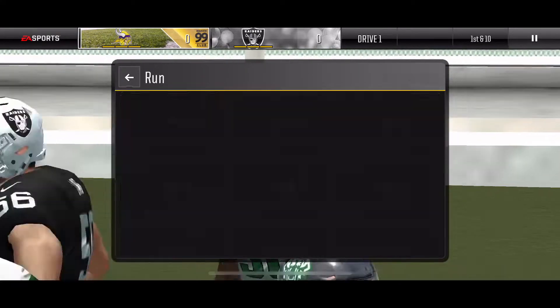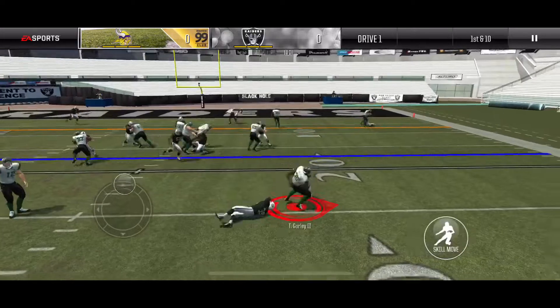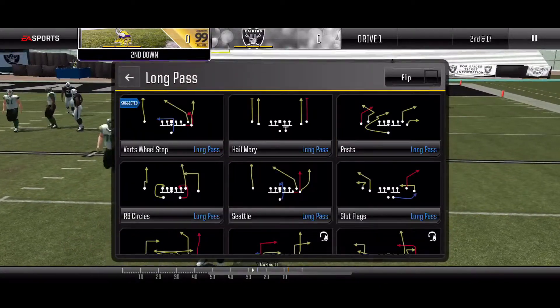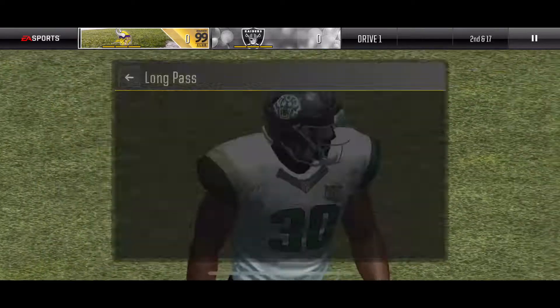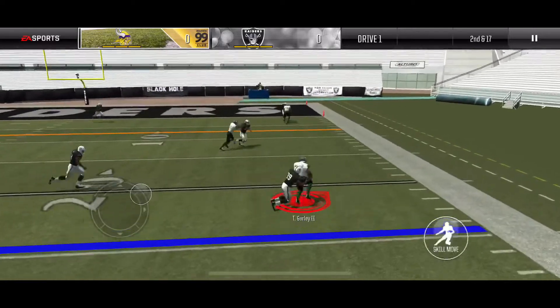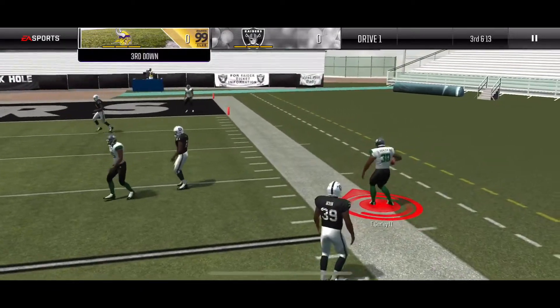Now we are going to try power 0, see what we can do. We bounce to the outside, get stuffed, break a tackle, but we lose big yardage - 2nd and 17. We go right back to hitch and go, see what we can do. We hit our drag route, turn it up field, but we don't get much. We get 3rd and 13 here.